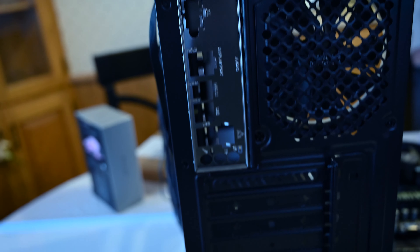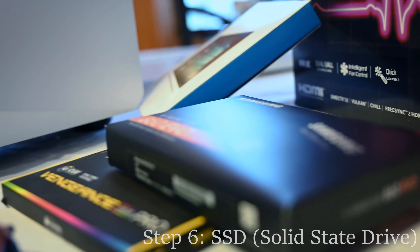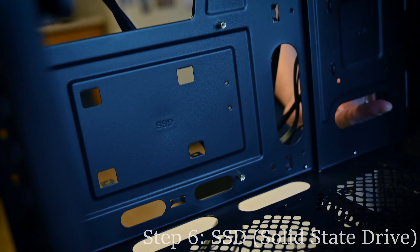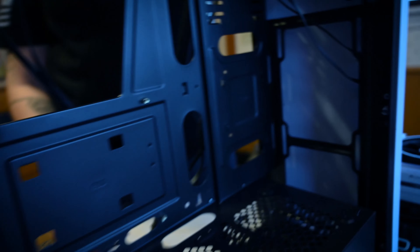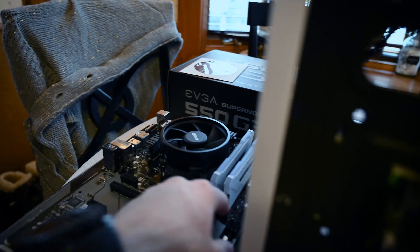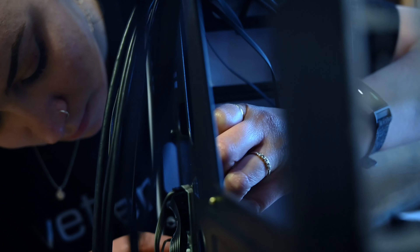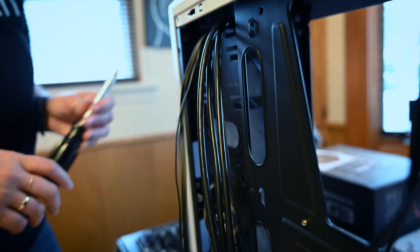We're going to install the Samsung solid state drive because conveniently there's two spots for solid states on this board — one right there and then this one over here. The board's going to be in front of that one, so we don't want that. We want the one on that side because it's going to be a SATA port. Then you start threading these little screws in — as long as you get one in there you can start doing the others. Now you got the solid state in.